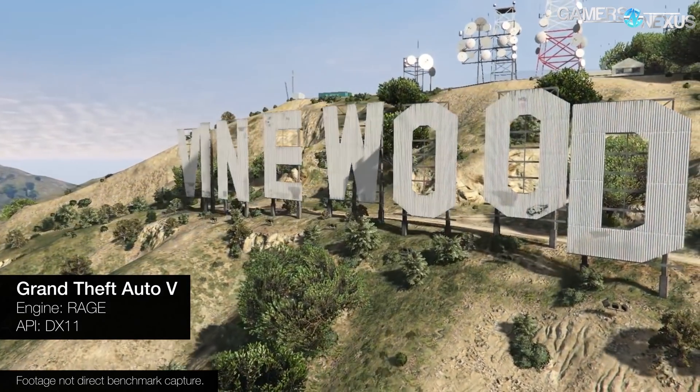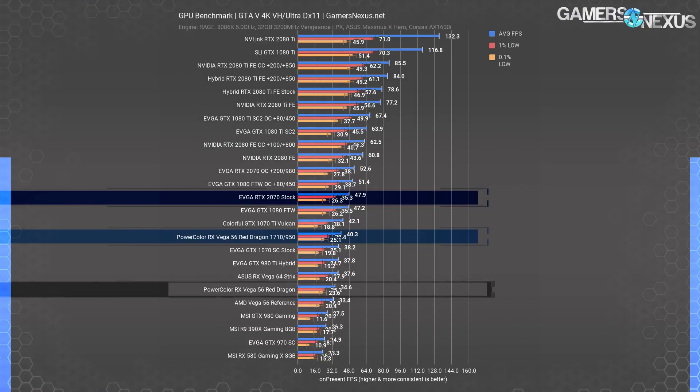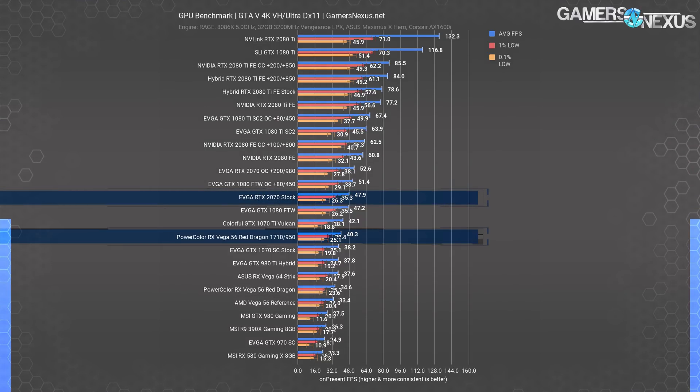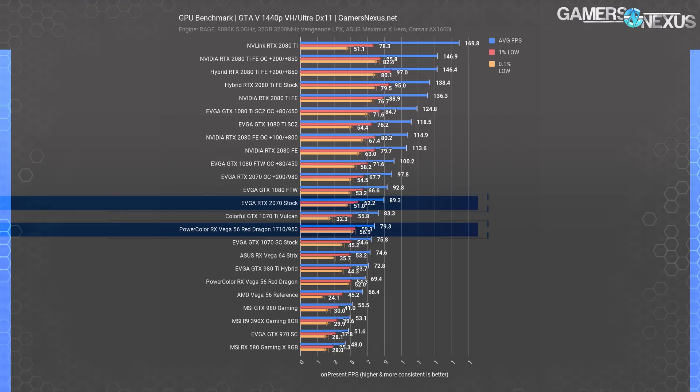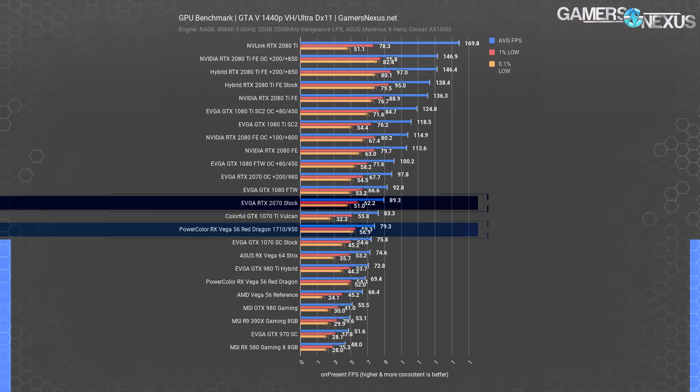GTA 5 is less exciting. At 4K, the Red Dragon Vega 56 card ran at 35 FPS average, with the RTX 2070 at 48 FPS average. That's a lot of ground to gain, and it just couldn't do it. Even with the power mod, the Vega 56 card ended up at 40 FPS average, still behind the 2070's 48 FPS average. Overclocking the 2070, out of fairness, widens the gap to 53 FPS average. Looking at 1440p, the Vega 56 card pushes 80 FPS when modded, improved over the stock Red Dragon score of 70 FPS. The RTX 2070 still holds a lead at 89 FPS, with the overclocked 2070 at 98 FPS average. No hope for Vega 56 to pass the 2070 in this older DX11 title.